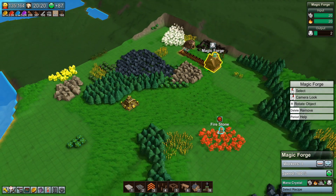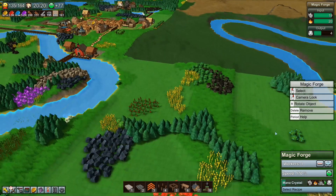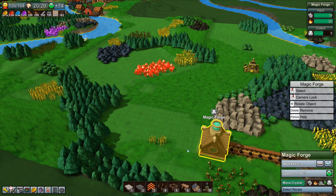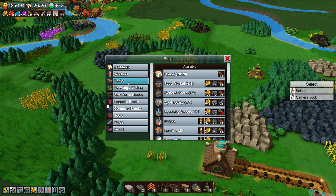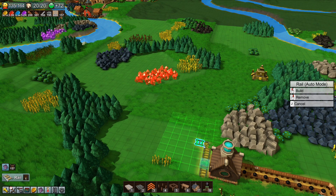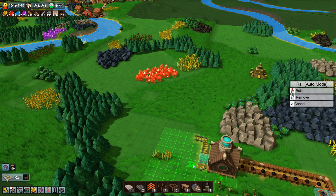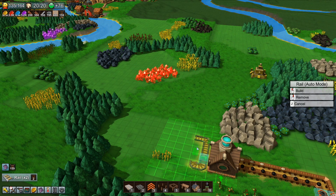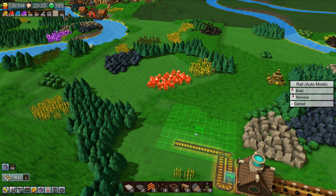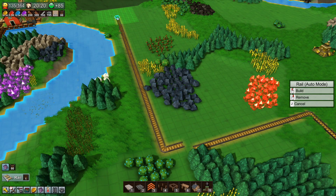I've totally forgotten what I needed mana crystals for. Oh — I need to get them to the school. Maybe I can run a rail along here? I'll run a rail, but let's see if I can be clever about it. I'll need a rail that comes in like that. What I'm thinking is a kind of bi-directional thing — I'll just have a single one going back and forwards. Let's just take the rail where it needs to go.